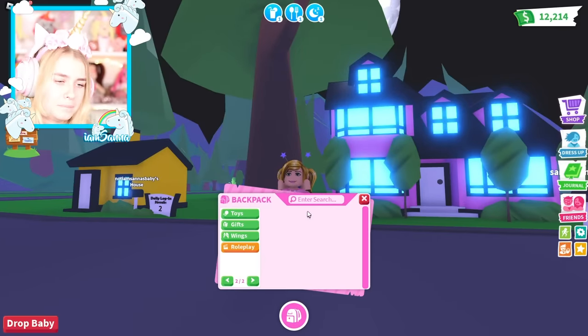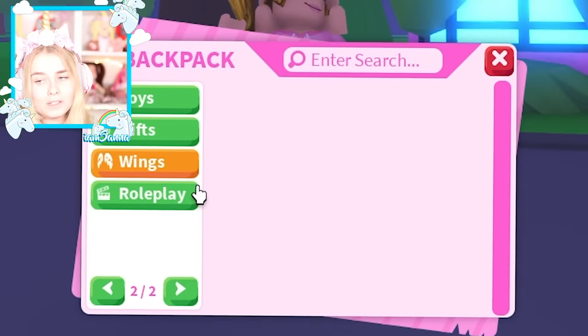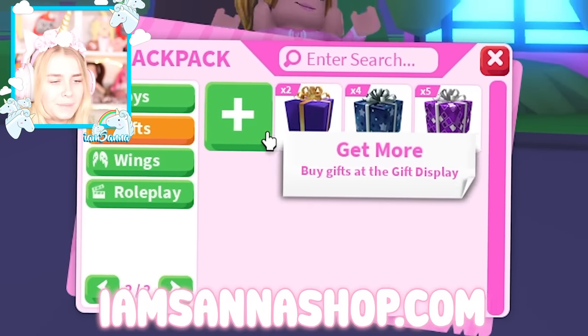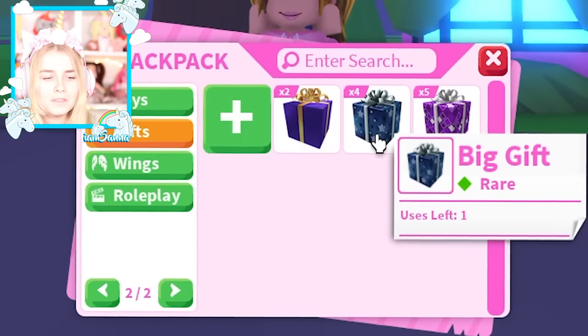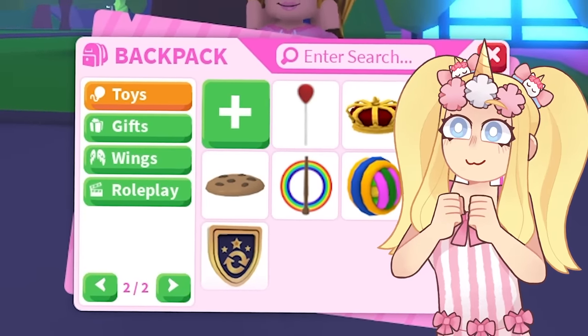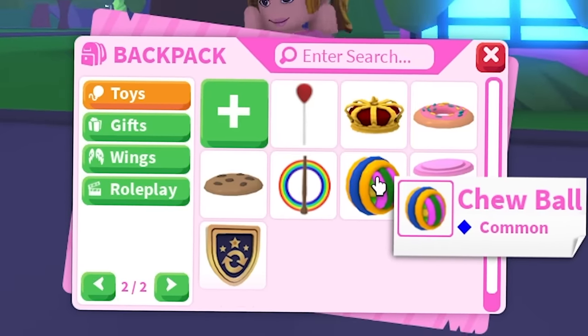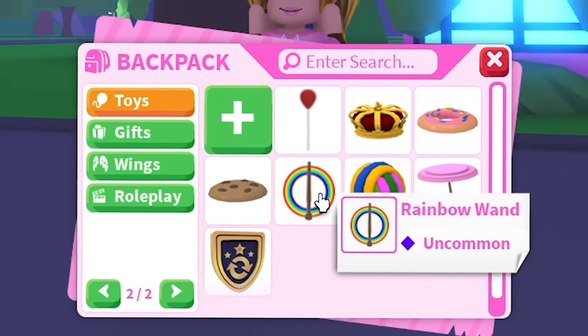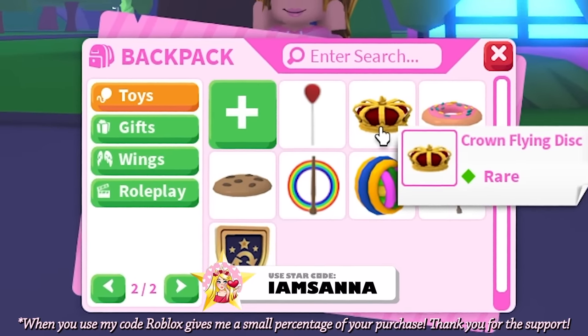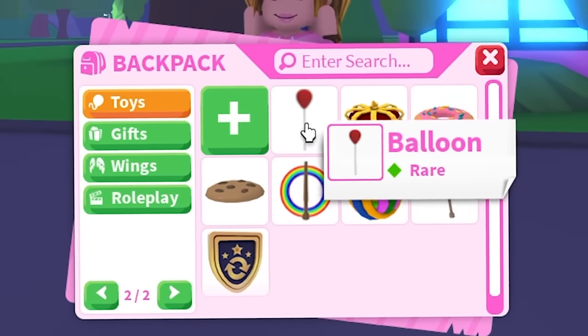No roleplay items because it didn't exist back then, and no wings, which makes sense. In the gifts we do have some gifts — some massive gifts, big gifts, and small gifts. For toys, the inventory is not empty but there's not a lot: a flying disc umbrella, a chew ball, a rainbow wand, a cookie flying disc, a donut flying disc, a crown flying disc, and a balloon.